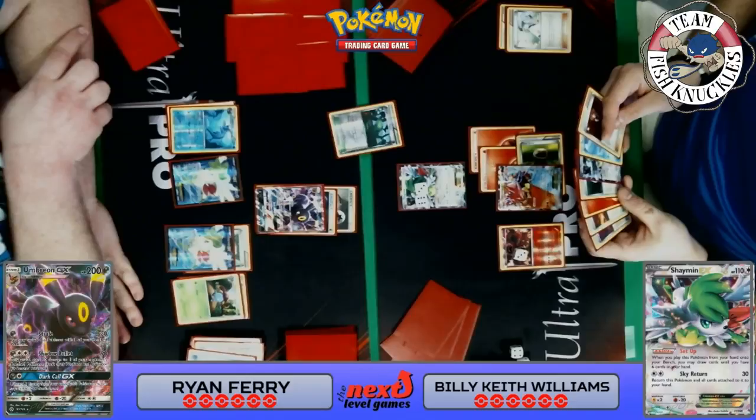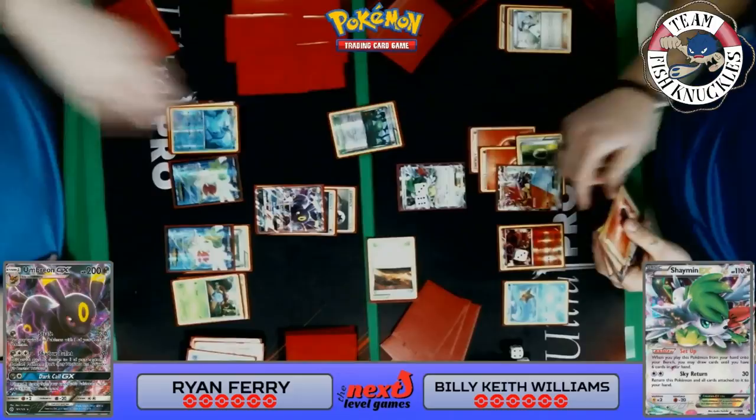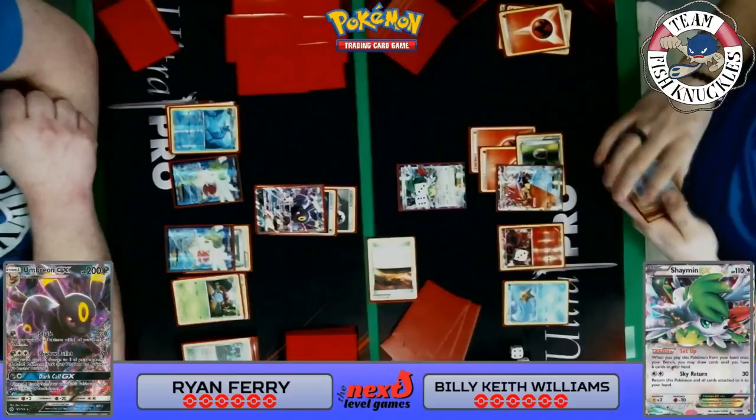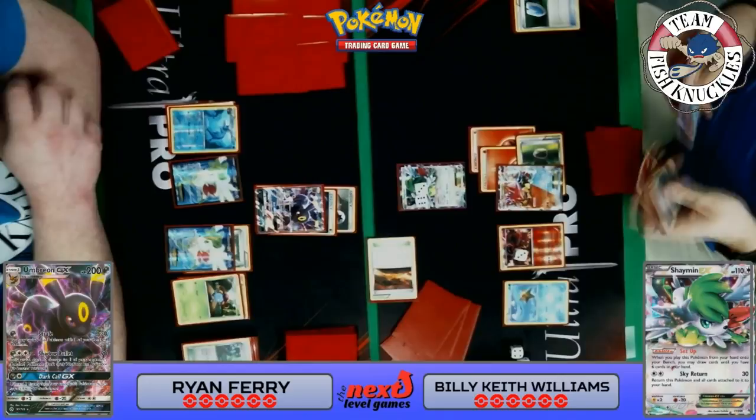On Keith's turn, it looks like he played a Lysandre, so Ryan did not find a Vileplume. A Starmie is coming down for Keith; he's got a fire energy to attach to the bench Volcanion. He uses an Escape Rope to get the baby Volcanion up. Scorched Earth comes down — discard a fire energy, draw two new cards. We see an Ultra Ball, a Starmie, and what looks like a VS Seeker.